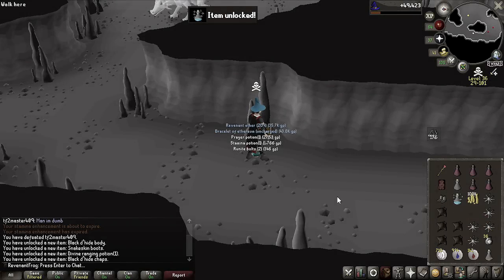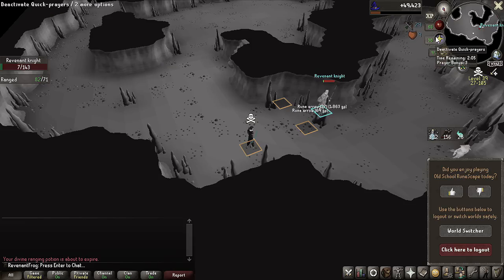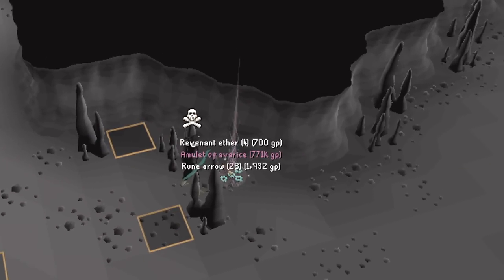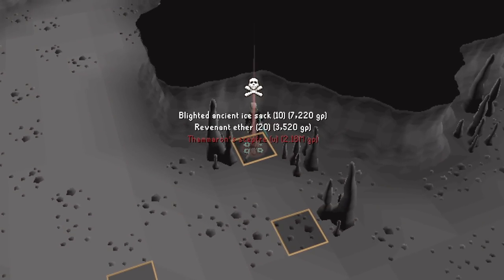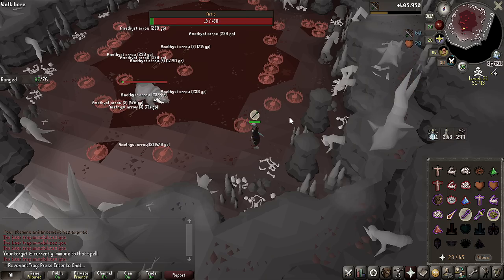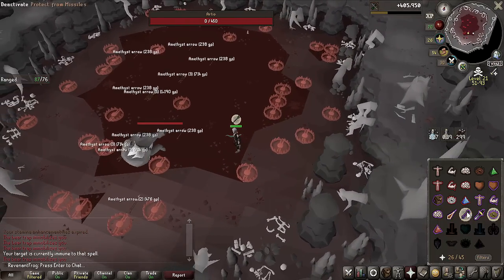In the last episode, we managed to PK some nice new Black Dehyde ranged upgrades for the account. We then started killing revenants on Slayer Task and managed to get an Amulet of Avarice. I also managed to get a Thameron Scepter, which unfortunately does not have too much use right now. Lastly, we gave our TOA shots and managed to get 100kc with just a Matic Shortbow.